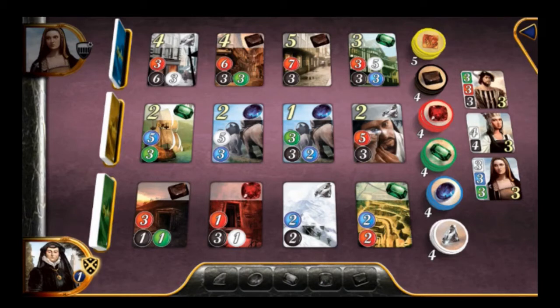The third and final option is to take a card on reserve — meaning you take a card from the table that you can't afford right now. You put it next to you so that you're the only one who can complete that card, and you also receive one gold wild token. The gold can count as any gem type. You can have up to three cards in reserve at any point. It's a good idea if there's a card you really want and you're afraid the other person will get it — it can get a little cutthroat.